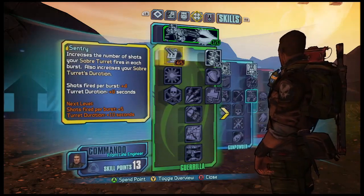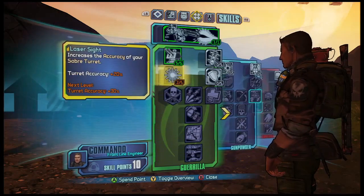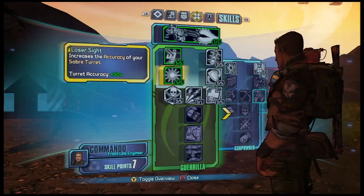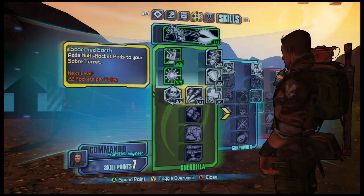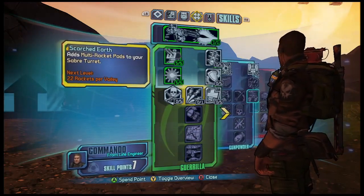This is the Gorilla tree. It improves your turret, adds rockets to it, and increases the amount of time that your turret is out. At the very bottom, you can actually get a slag gun on your turret, which means when an enemy is coated in slag, more incoming damage is done to them. So it's a very fun tree.